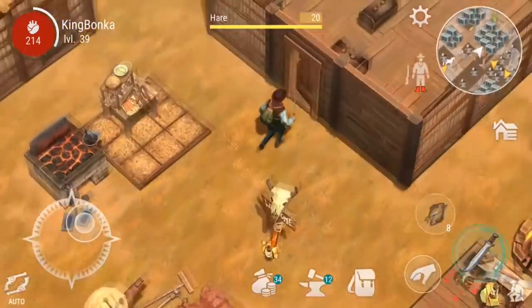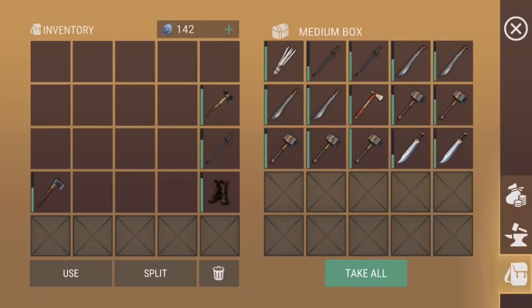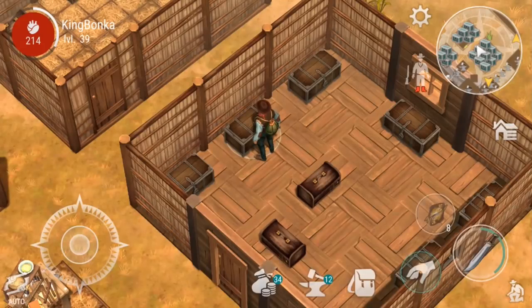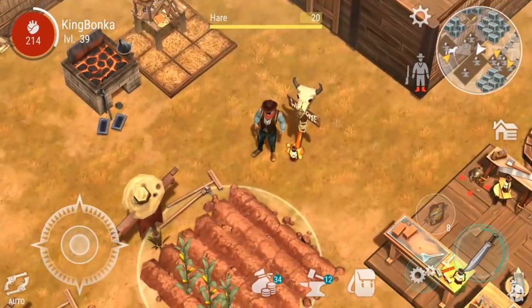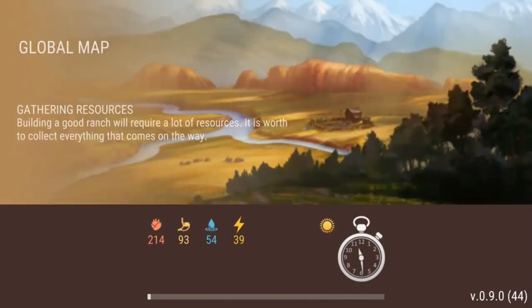Any boots? Yep, we'll bring boots along because mine are about to break. Let's grab the spear just to make sure — actually we'll drop that off. I think we're pretty good with weaponry. Let's grab our horse.